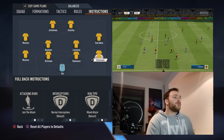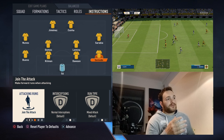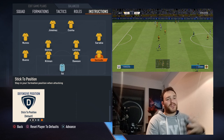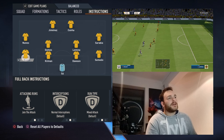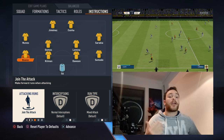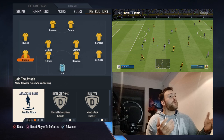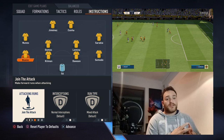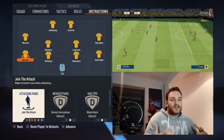As for your full-backs, they are set to join the attack — same instructions but with mixed attack, join the attack, and stick to position. You don't want them stepping out of position because there's always a risk factor. You want them bombing forward past your wingers, and you want them to be the guys firing crosses into the box, creating opportunities for the likes of Kuna, Jimenez, potentially Sarabia or Nunez, who will be in and around the box. The 4-4-2 is set to try and create as many chances as possible going forward.